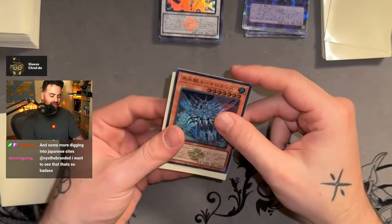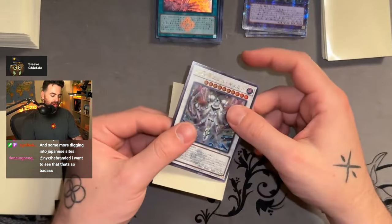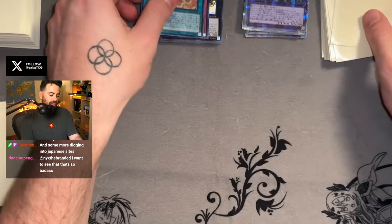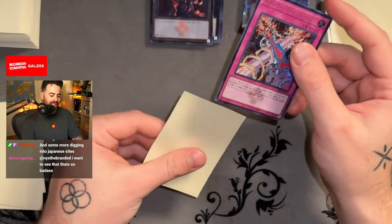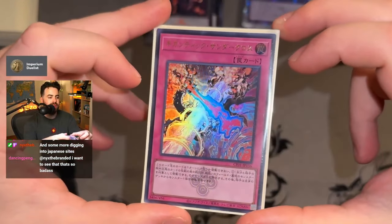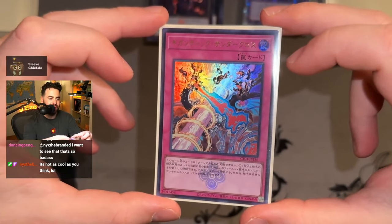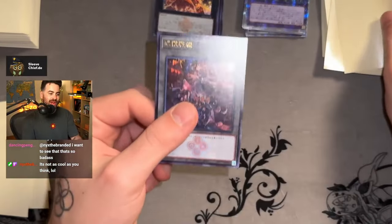In the Ice Jade kingdom we also have a new boss, and we are introduced to Gamir — honestly one of the coolest Synchros ever. Sargass fires his rockets and the power of Becephalus absolutely obliterates the Alba Loss. Bestial Lubelion just dodges it at the bottom.